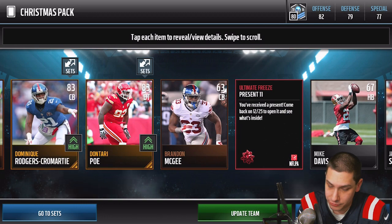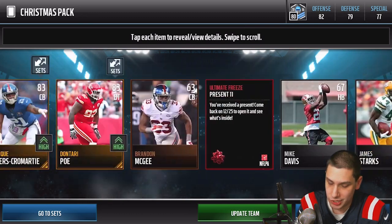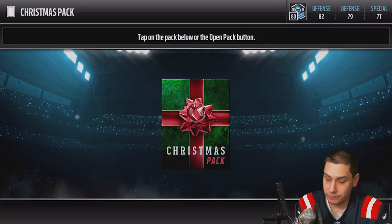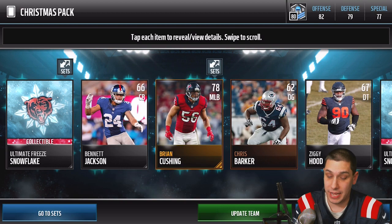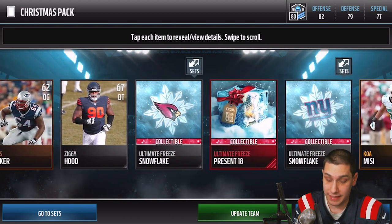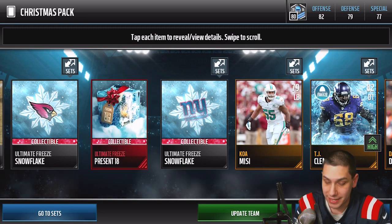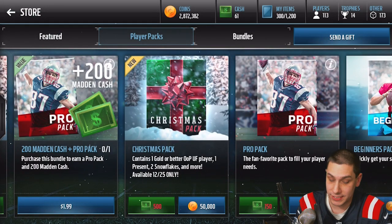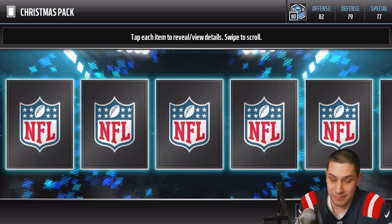We get a number 11 — I think that's a pretty common one again — and another Taiwan Jones, so nothing too spectacular yet. I want to hear from you guys: what are you pulling out of these? Have you pulled any super rare gifts? Let me know in the comments. We get another number 18 — I think that's our third or fourth one. We've got to get one of those rare gifts; I need something higher than 18.